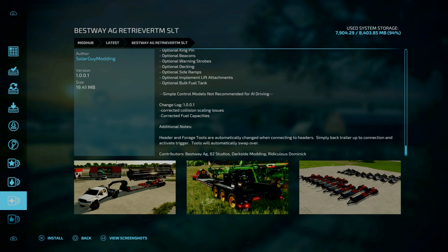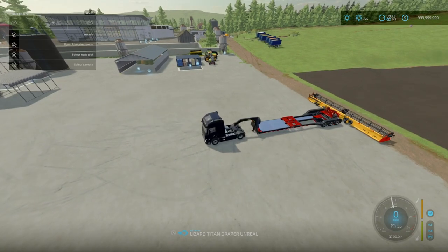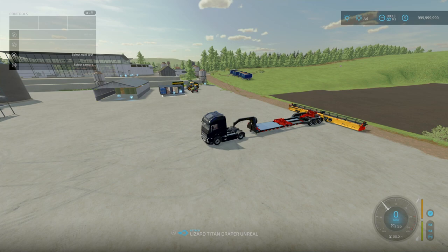Tools will automatically swap over. Let's go and have a look at that. First of all, we're looking at the update for the fuel tank. Standard is 200 litres, goes up to 400 litres, and the Unrealistic version is now 4,000 litres. Now let's see how this attaches to a header.